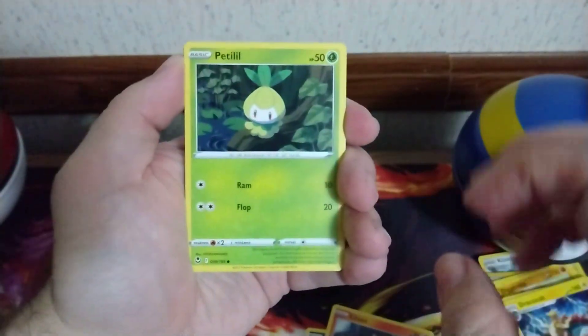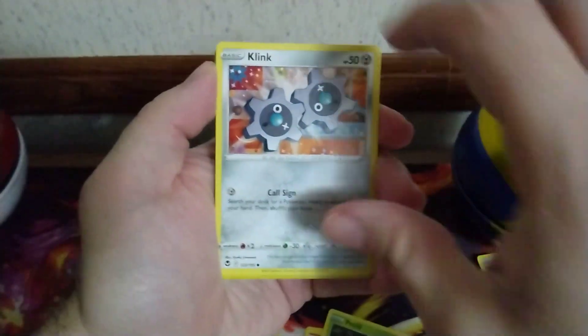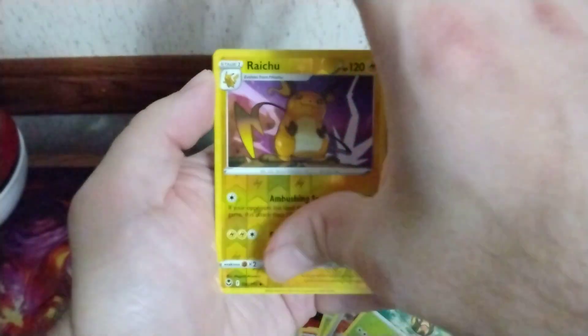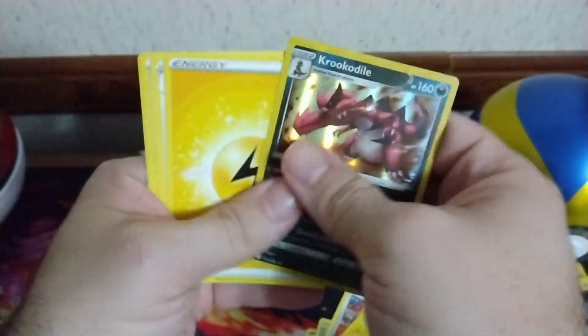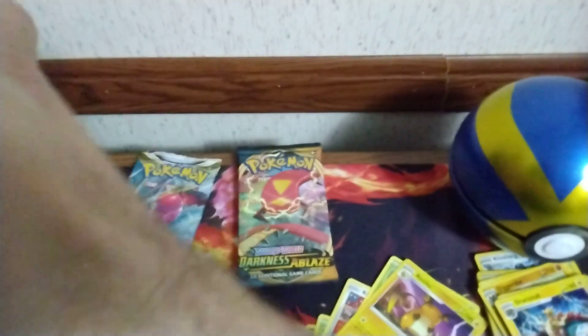We got a Munchlax, Sliggoo, Petal, Miltank, Sunflora, a Reverse Raichu, and a Decidueye Holo — so our first holo of the day!